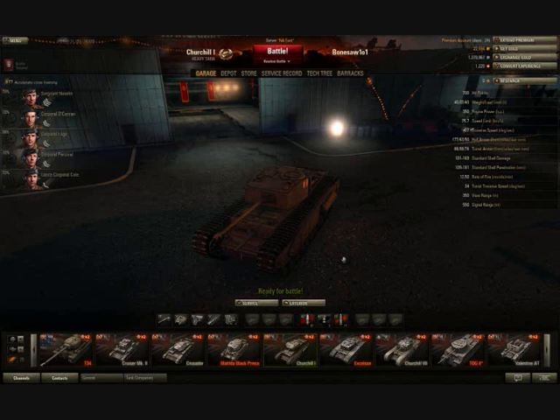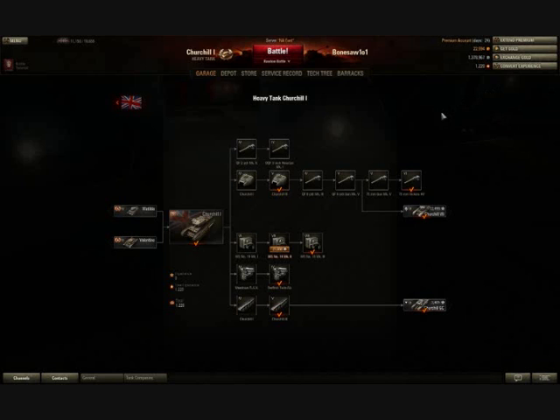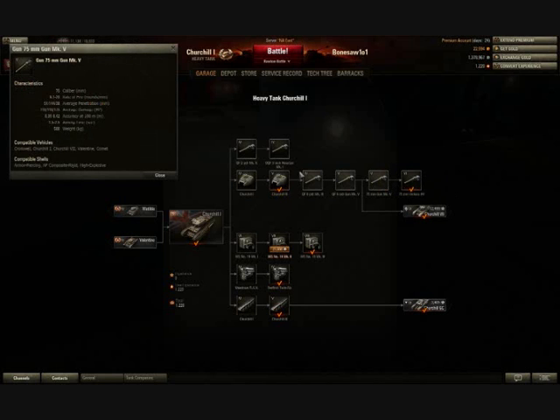It's also important to look at the research tree to see what it takes to get to the Vickers High Velocity. As you can see, you have to go through the 6-pounder Mk5 in order to get to the 75mm Mk5, in order to get to the 75mm Vickers High Velocity. Now there is an upside — the 75mm Mk5 is really crap in terms of penetration and damage. It has an average penetration of 91 but generally you'll get much lower than that. It's the same gun on the Excelsior, which is terrible in terms of firepower. Your accuracy is listed as variable based on what tank it's mounted in — heading towards about 0.39 in the Churchill, with higher aim time and rate of fire.